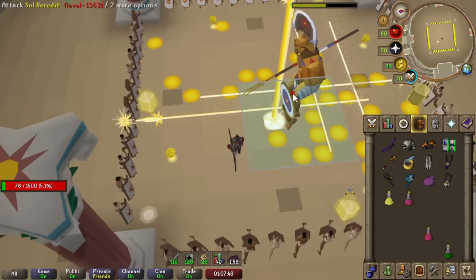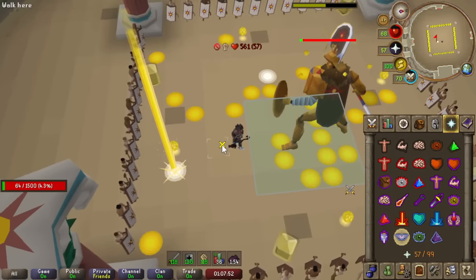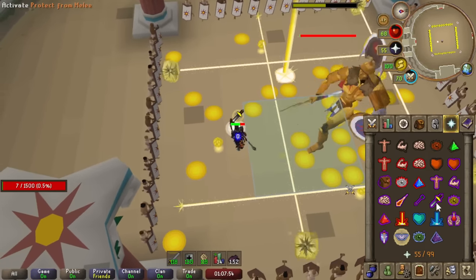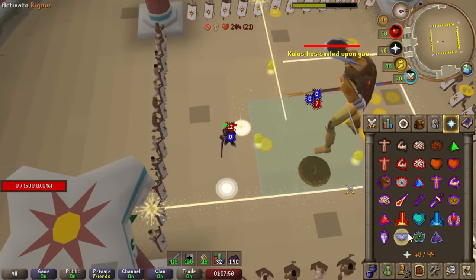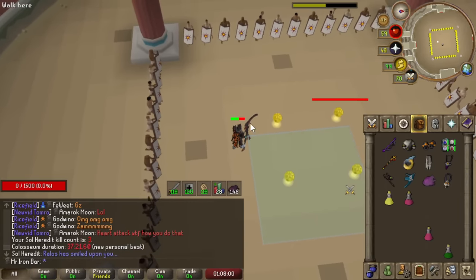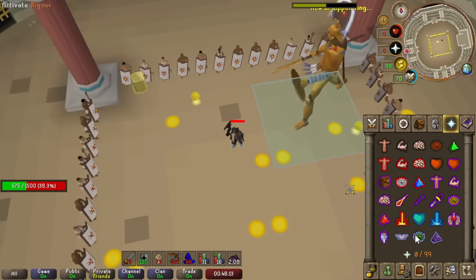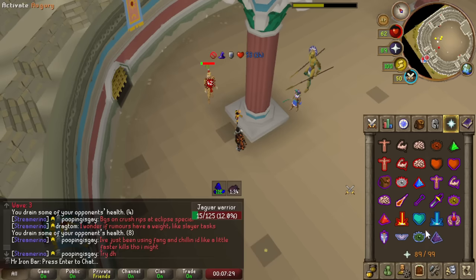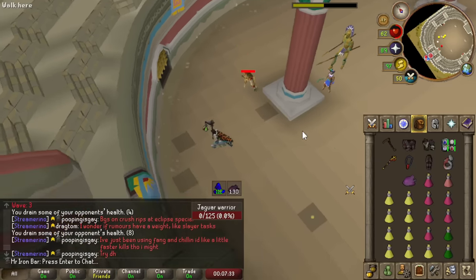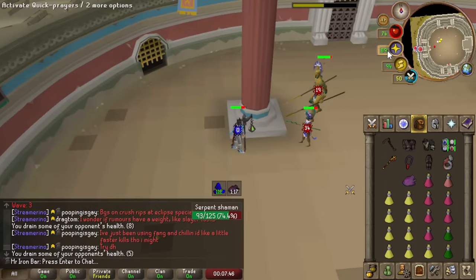What I can do is separate them. It looks like I can't separate them but I actually can — there we go, and then you can get a double heal.